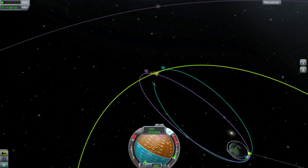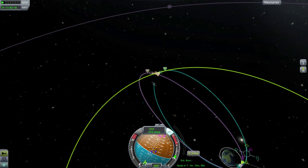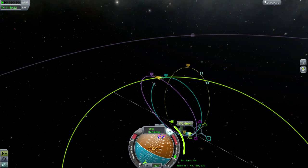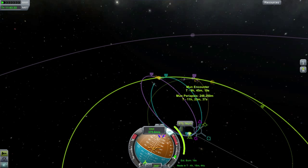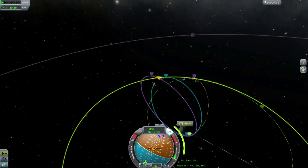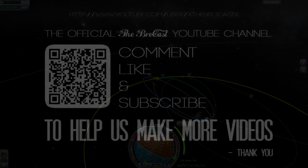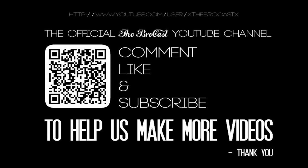Let's try this — ah, for fuck's sake, I deleted the maneuver node. God damn it, clumsy me. Okay, let's do this again. This is gonna have to do. We meet the moon in there and escape the moon there. Well, it's gonna have to do, want it or not.